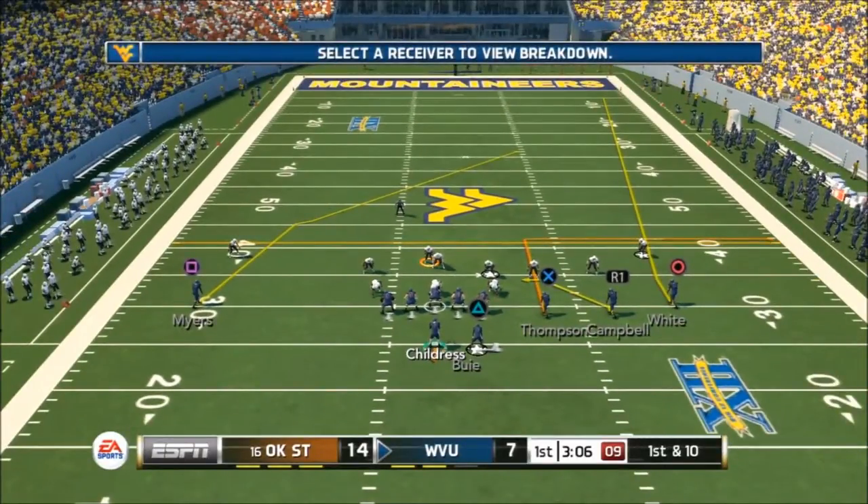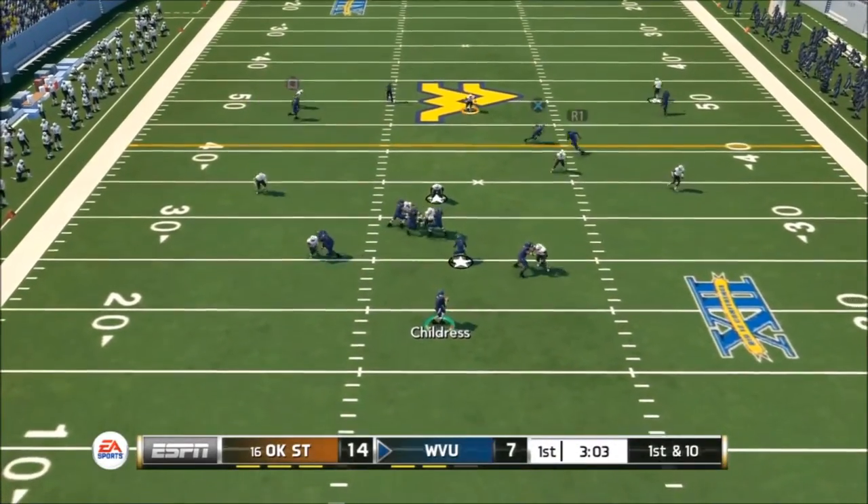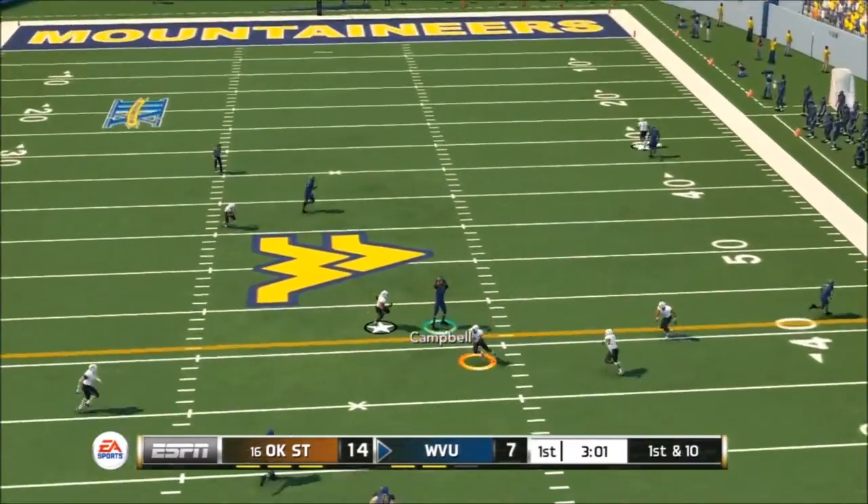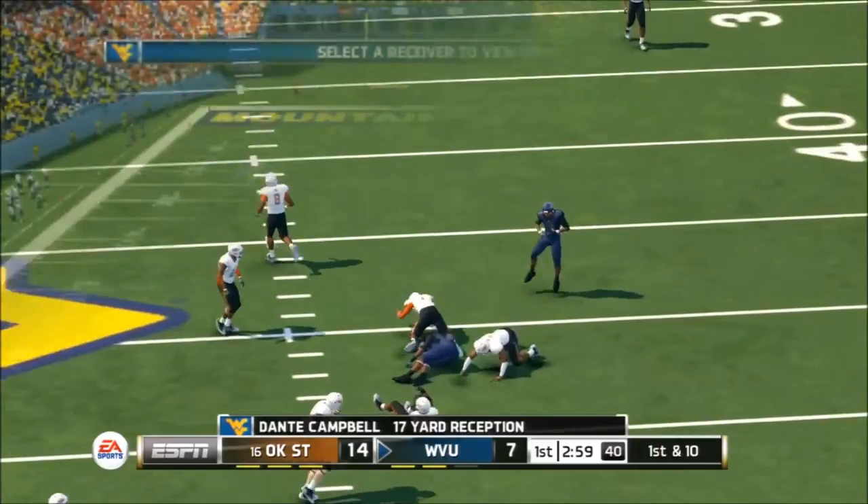Let's pause it right there. As you can see, the linebacker or corner is taking that out route, so we're going to go ahead and hit the spot route. Wacha here is playing man-free or robber as the free safety. He definitely has to make a hell of a play on this ball to get the pick, because that guy is underneath him and has position. It's going to be very difficult, almost impossible. We got a nice catch and a few extra runs after that.